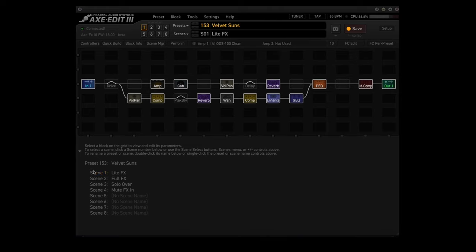This preset has four scenes, so let's check them all out. We have Light Effects, Full Effects, Solo Over, and Mute FX In. Light Effects has the drive, delay, and plex delay block in bypass mode. Full Effects activates the plex delay block. Solo Over activates all the blocks. Mute FX In bypasses the drive, delay, and comp block.